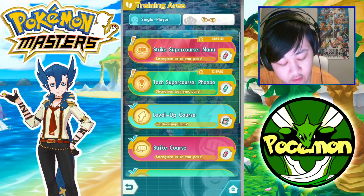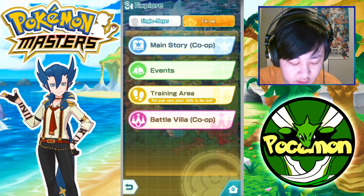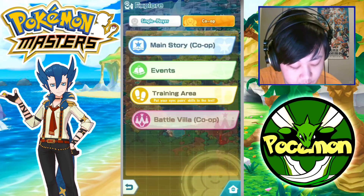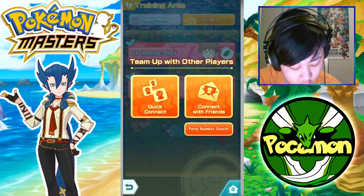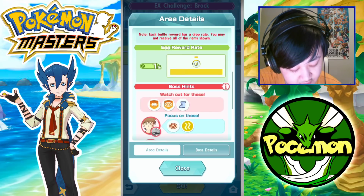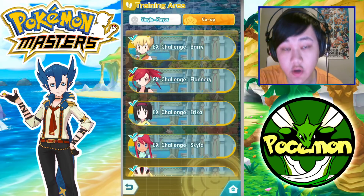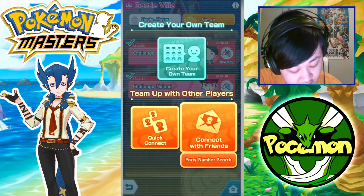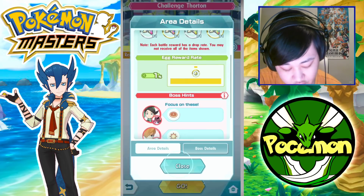The other way to farm for three-star eggs — the unlimited way with a very abysmal rate — is co-op. EX co-op has about a 1% chance to drop three-star eggs; in fact all co-ops have a 1% chance. So if you're trying to farm gear at the same time, you can go ahead and do EX co-op. And if you're just doing your daily battle villa co-op every day anyway, that's also a 1% chance.